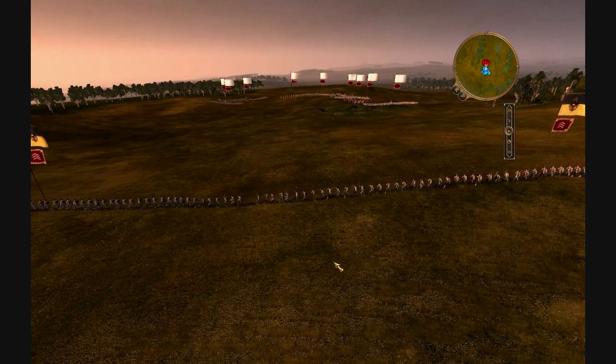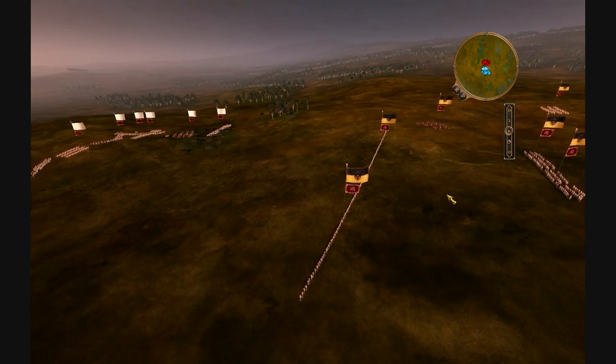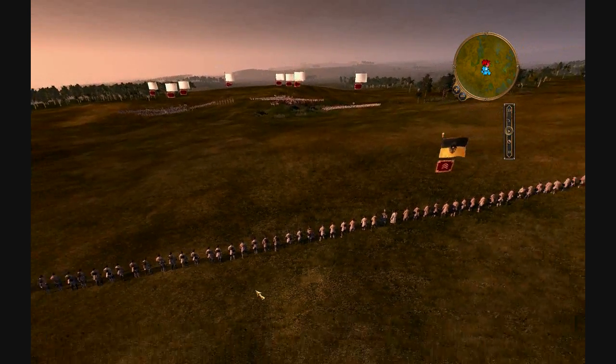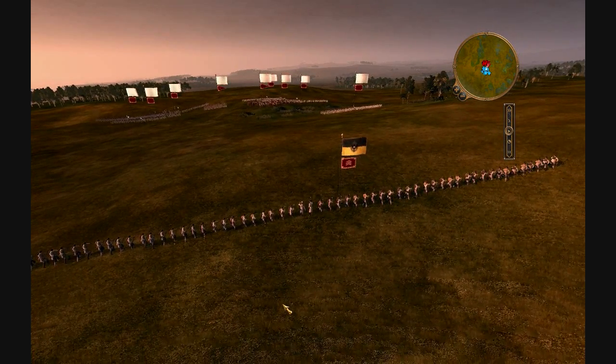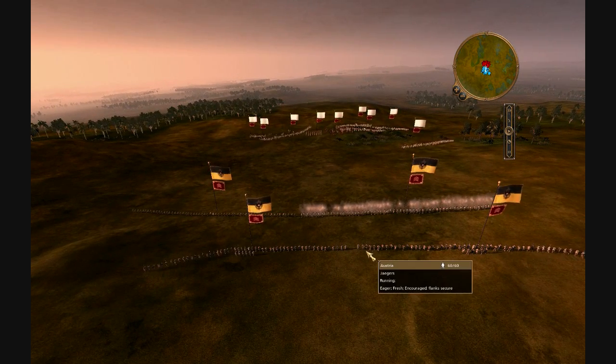Right here I'm just going to set up my first line — my second line is coming right behind them. As soon as these guys take their first volley I'm going to retreat them. This is why it's called the Falling Line: you have your line and it falls back after each volley.